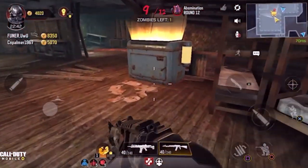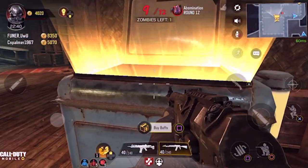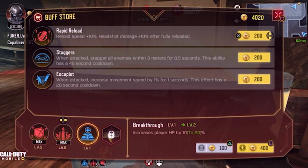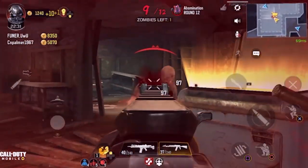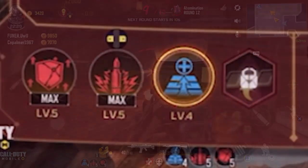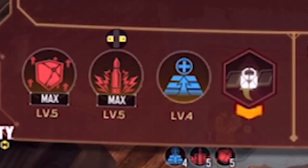You just saw me drop a buff for 160 points, which allowed me to drop the one I had and put on the one I misplaced. I wanted Breakthrough and dropped Staggers, and that cost me 160 points. So you can do that, but make sure you keep saving up your points and upgrading your buffs.